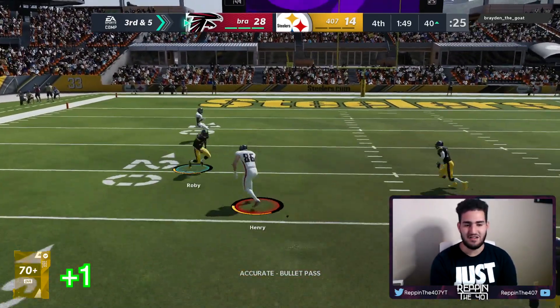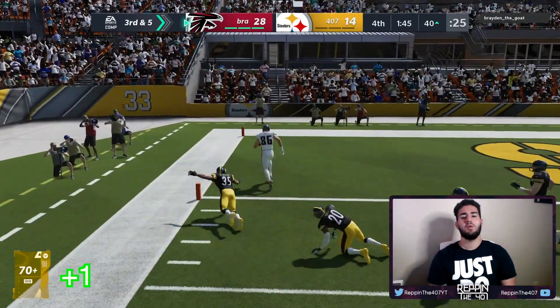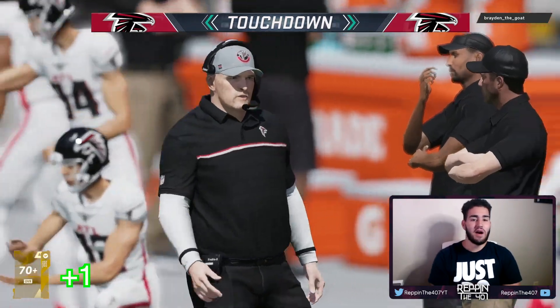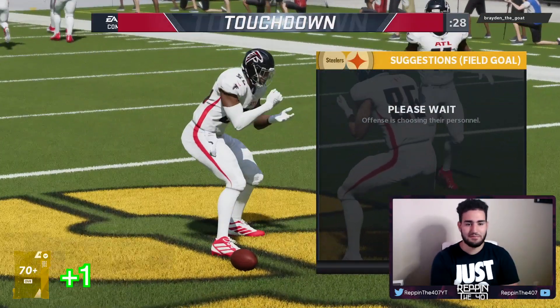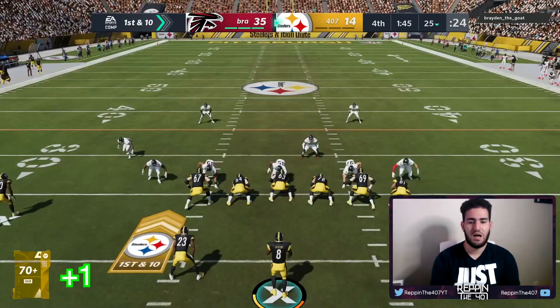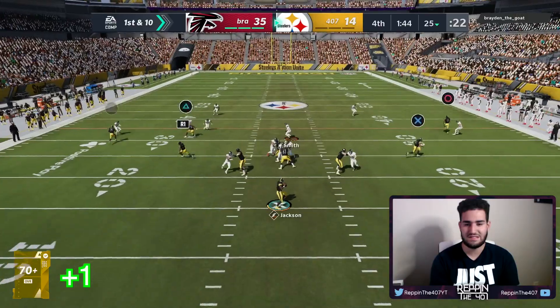The change of direction is huge in this game and we can't stop him from scoring. I need to score because I don't want to lose by 21 and lose another wheel spin — I'd be down negative three. I'm gonna run the same play that I scored on because it seemed to work.